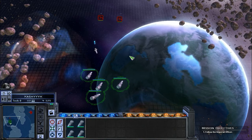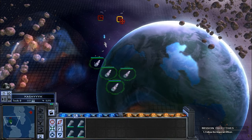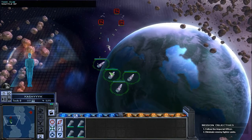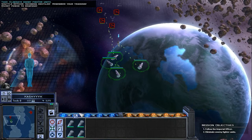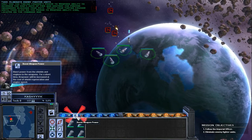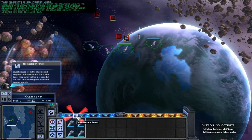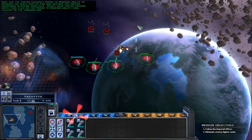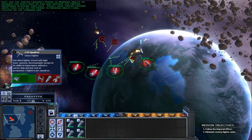Enemy forces ahead. Incoming hostiles — remember your training. Divert power to weapons. Use the Tartan Cruiser's Power to Weapons ability to increase the ship's rate of fire and destroy the fighter squadrons blocking your path. Select your Tartan Cruiser units, then click on the Power to Weapons ability icon located on the command bar.